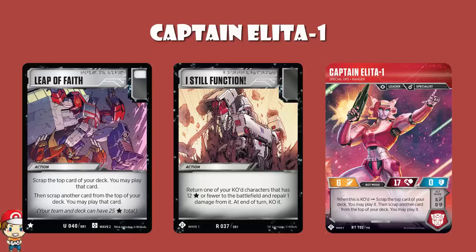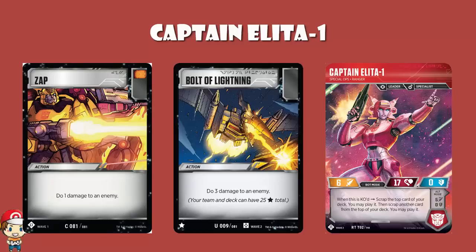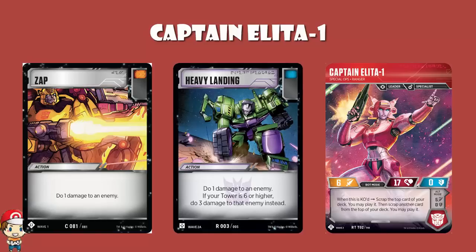That is utterly, patently, over-the-top ridiculous, and it's going to make you want to play cards like Leap of Faith. Because if one of the cards you flip is a Leap of Faith, then you're essentially playing three cards rather than two. Or it's going to make you want to play a Bolt of Lightning to do loads of extra damage. Or even just Zap — if you can hit a couple of Zap, it's not far off a Bolt of Lightning, but it doesn't take a star card and it's got an orange icon. If you want to do the extra cheeky damage with Zap but you'd rather go blue, we have got Heavy Landing in a Devastator deck, which does the exact same thing with a blue icon. Outside of a Devastator deck, it's just Zap with a blue icon.